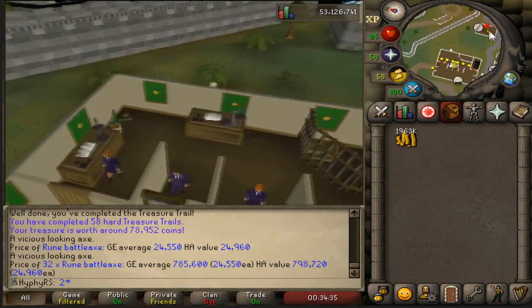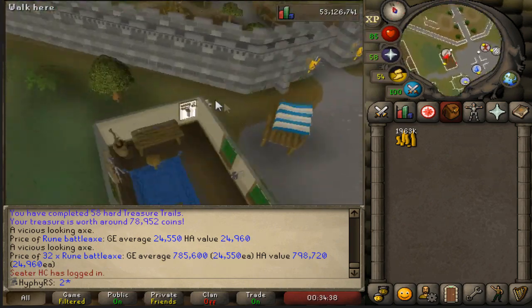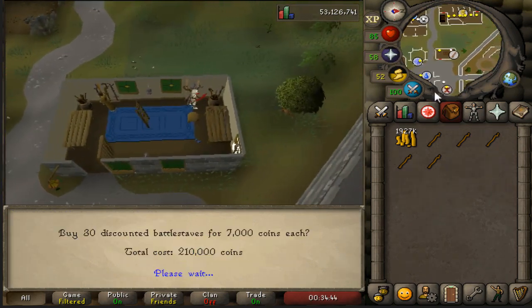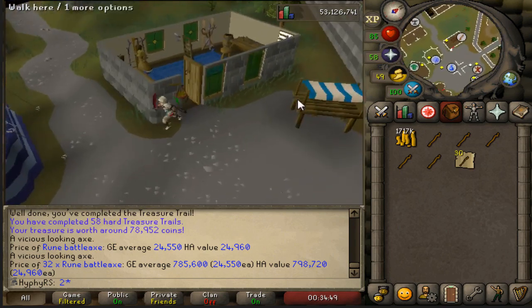I'm going to be doing all the Alks over at the Relica Agility Course just because I don't want to just sit here and Alk doing nothing - because Man's is not wasteful. And I always buy the five Battle Stabs that are in stock from the Iron Man world because they're also pretty cheap.